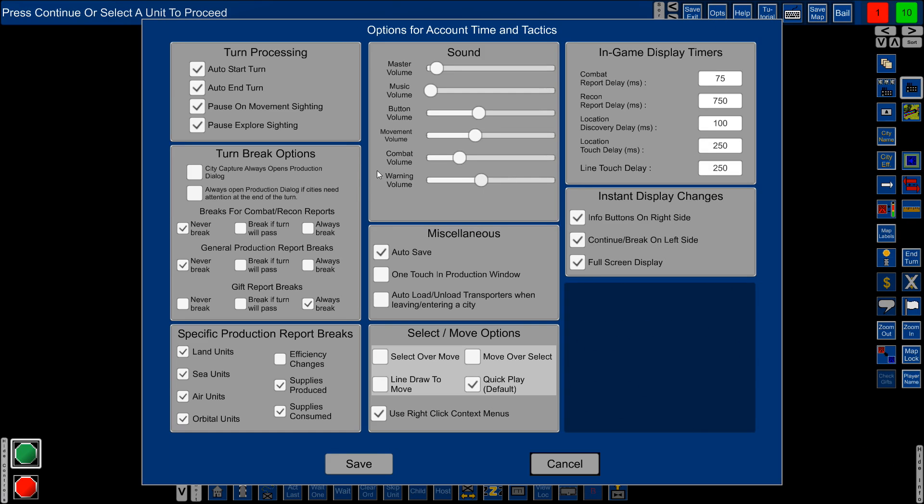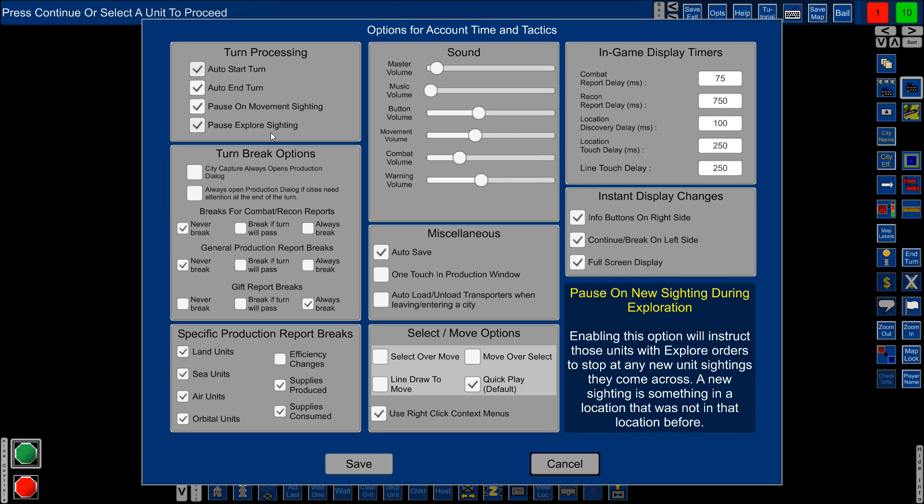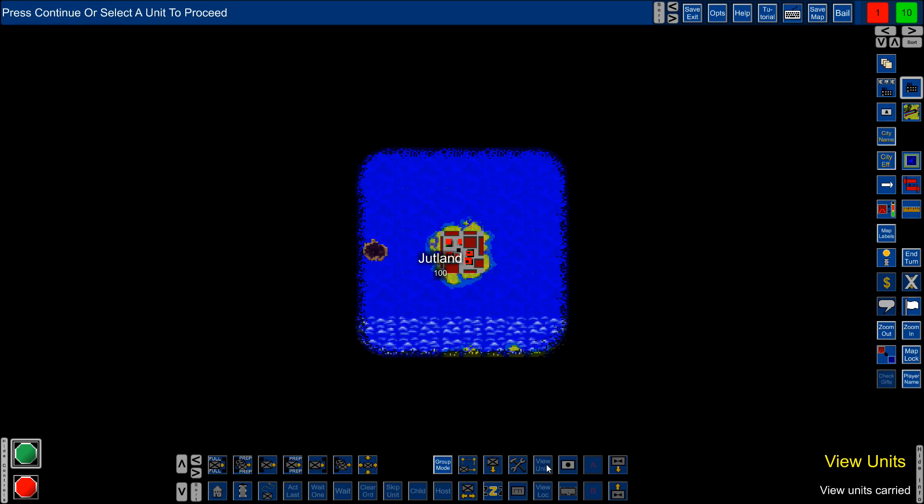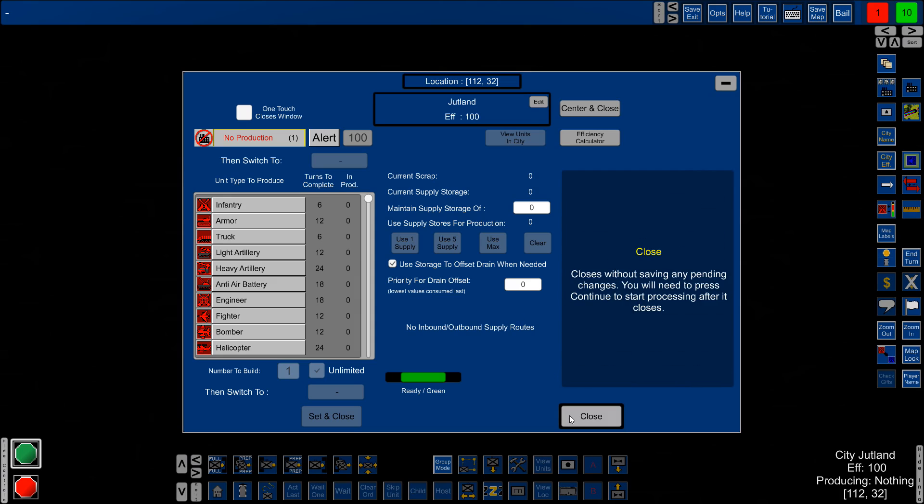The game is very configurable. For instance if I go to Options, I have auto-start enabled at the beginning of the game — maybe later I'll switch that. I've also enabled right-click context menus, just to show you that all the options on the interface also appear if you right-click on the map. So you can right-click on Jutland and select production or view units in this location — that might be easier while you're getting used to it.